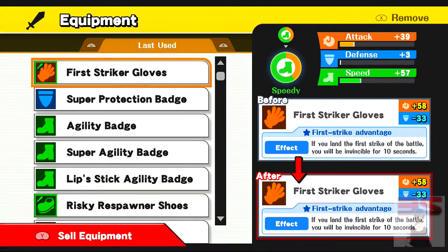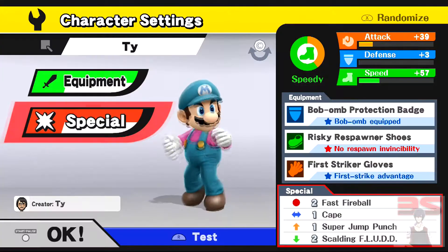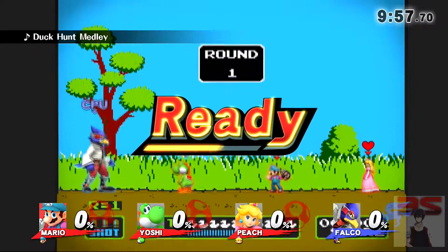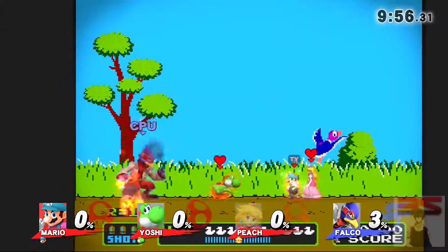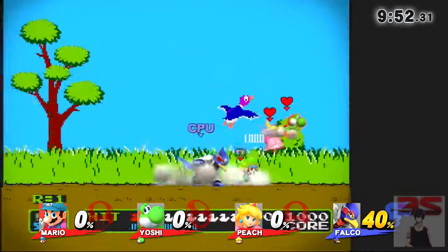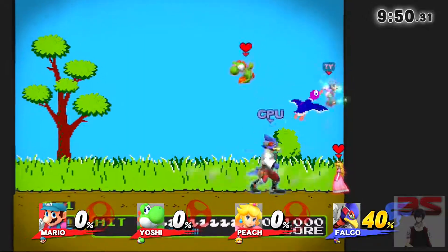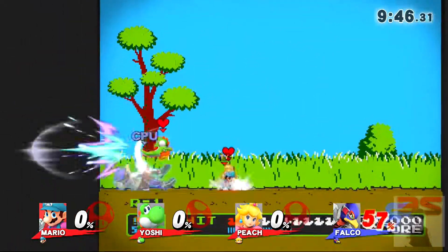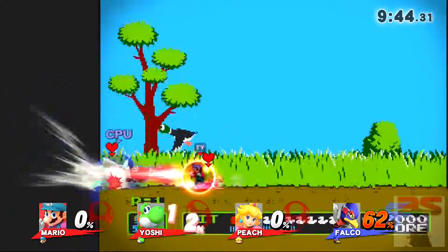The second is the First Strike Advantage. This provides you a 10-second invincibility window if you connect the first hit. This works perfectly with Mario's special custom move, Fast Fireball. At the very beginning of each battle you can just spam the B button and there's a good chance your fireball is going to connect first. That way you have 10 seconds to do whatever you want — run into the opponent, do smash attacks, get damage off — whatever you want to do to end the turn quickly.